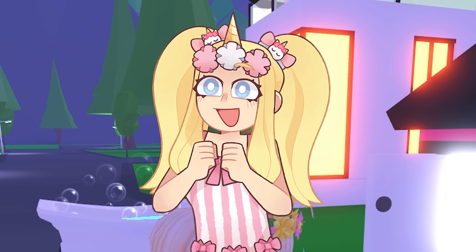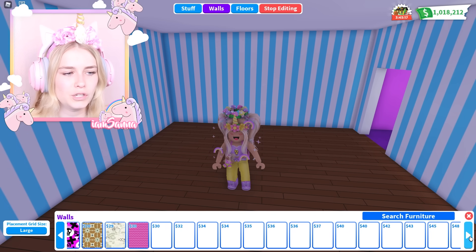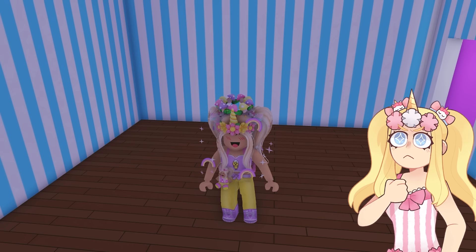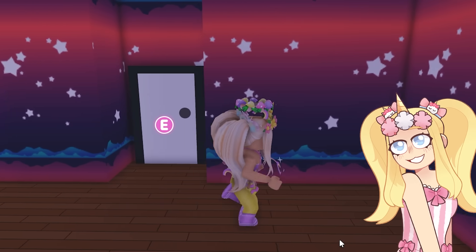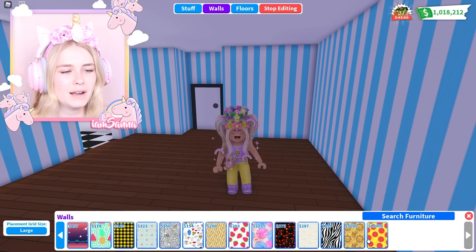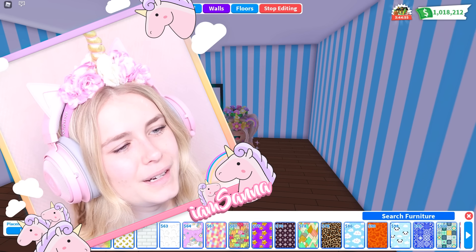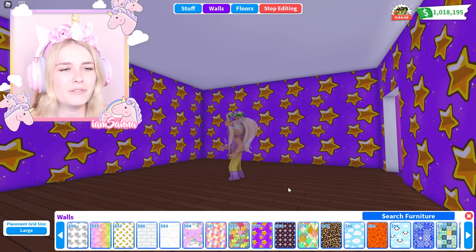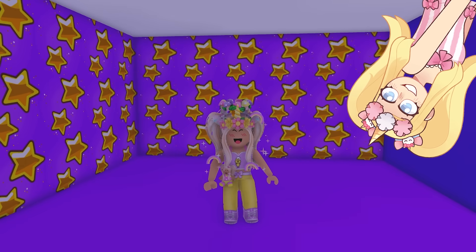For my crystal necklace I need to come up with a really really good idea. I want to maybe make some sort of crystal cave or something. This wallpaper right here is pretty cool and it gives me crystal vibes. I've never really used that one before. I also like this one with the stars — yeah, I'm going to go for this one. A crystal necklace theme — I think this looks pretty cool. Now what am I going to do in here?